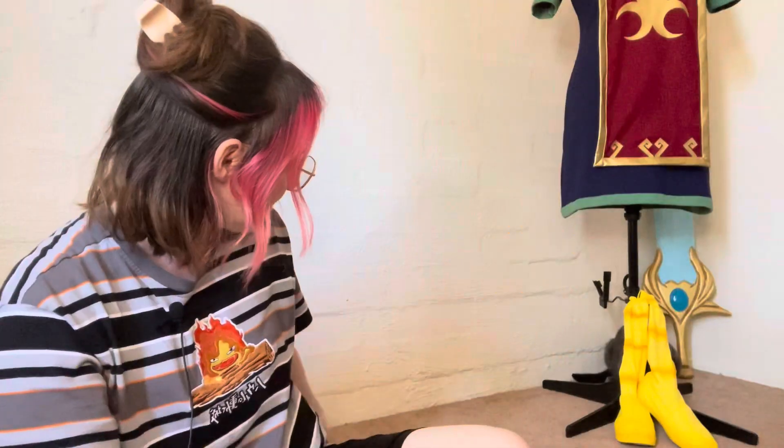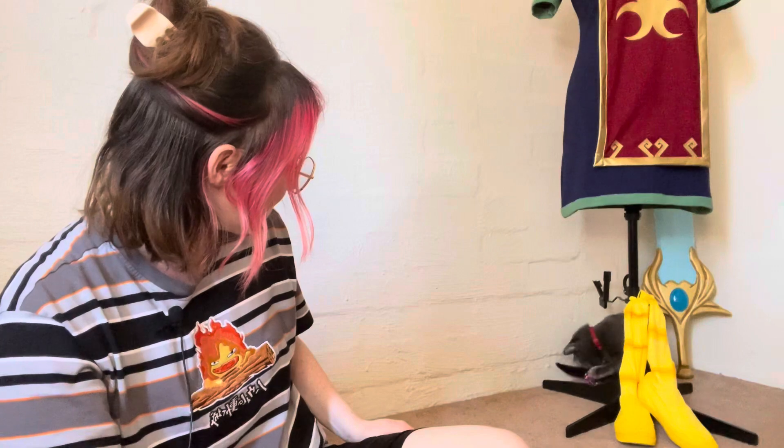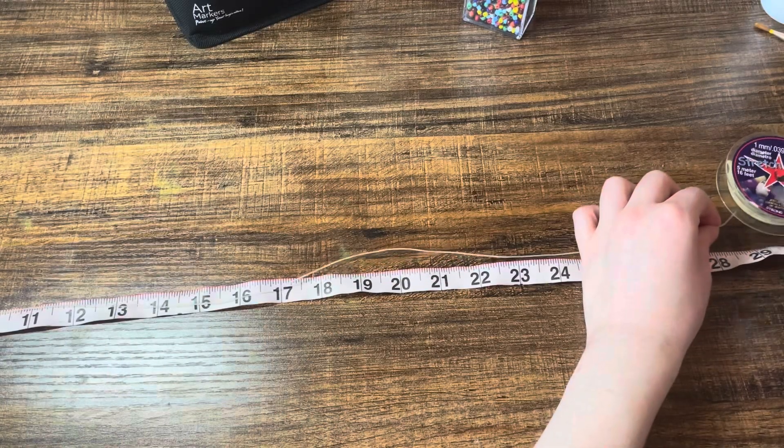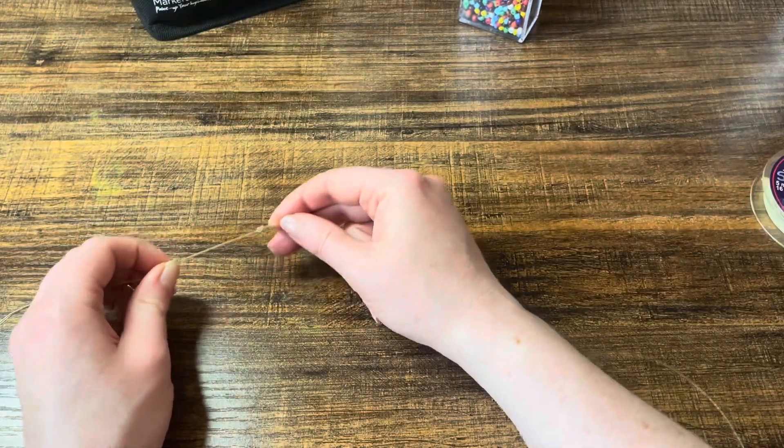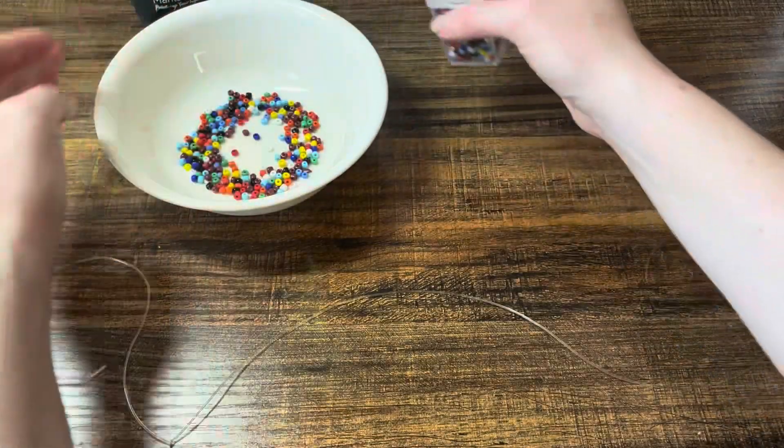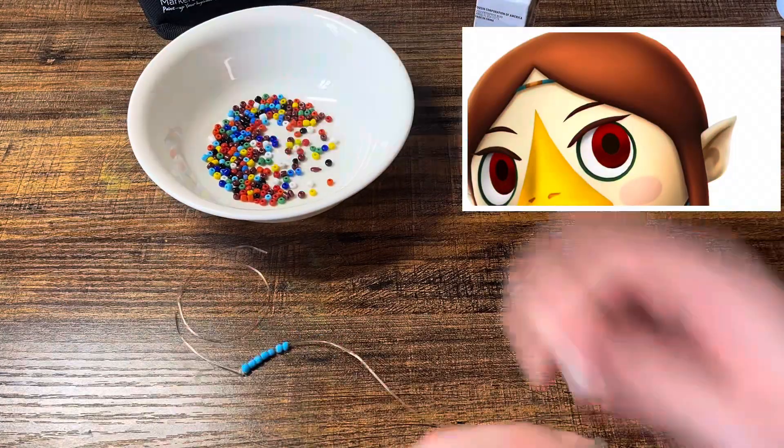I think I will make her little headband first — it is the most simple and straightforward. Her headband was really relaxing and chill to make. I just took some stretchy string enough to fit my head, and then added beads onto it, trying to match her headband the best I could.